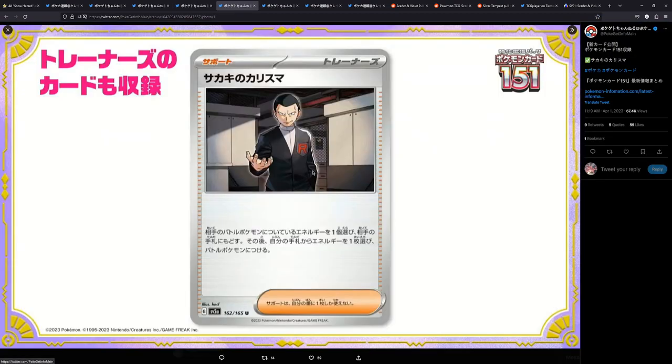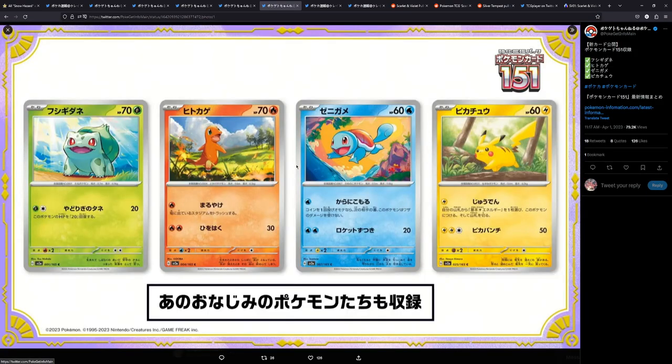We also have, of course — because it's 151, a classic set — Giovanni featured, illustrated by the same artist that drew the Tyranitar I featured earlier. And I think Giovanni might actually get another full art — we already have Boss's Orders featuring Giovanni, but he might actually get another one, which would be pretty cool. Of course we also have the original starters from Pokemon Green over in Japan, with Red, Blue, and Yellow — really, really cool, all these starters. I'm excited to see what this set all contains.